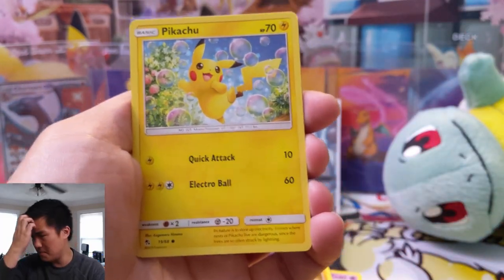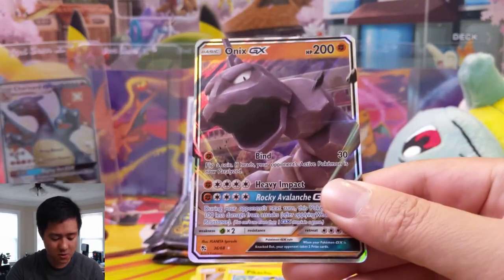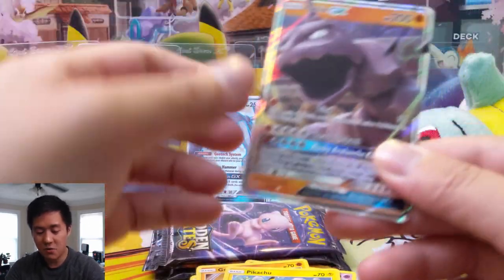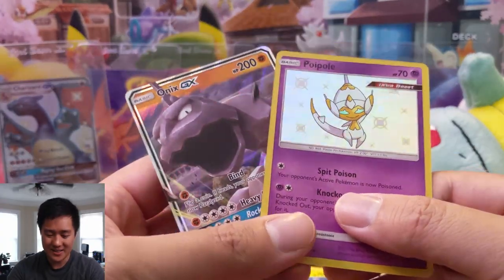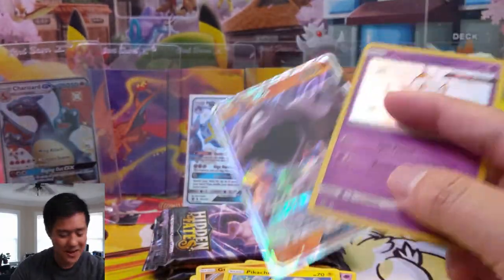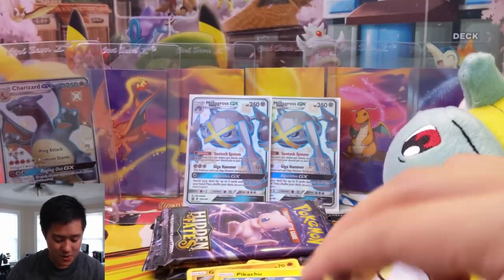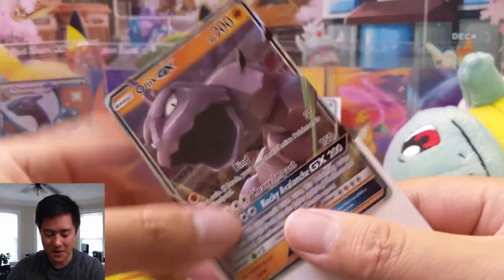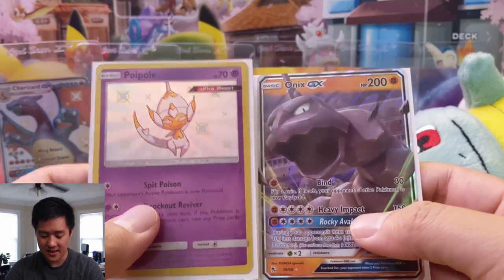I haven't reserved my copy yet, but I think I'm going to get a digital copy — I don't feel like I need a physical copy, and my assumption is that I can just download it at midnight to start playing right away. Onyx GX! Wow, we are getting so many hits — we're already at five and we still have three unopened packs! A third double hit pack — this is like the best free box ever. You can't lose on a free box! Triple win — we're already at seven hits for this box!